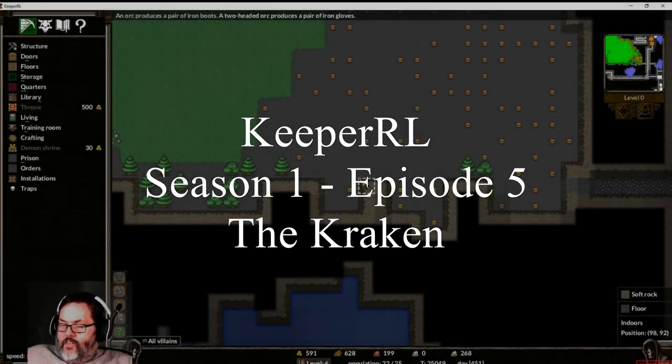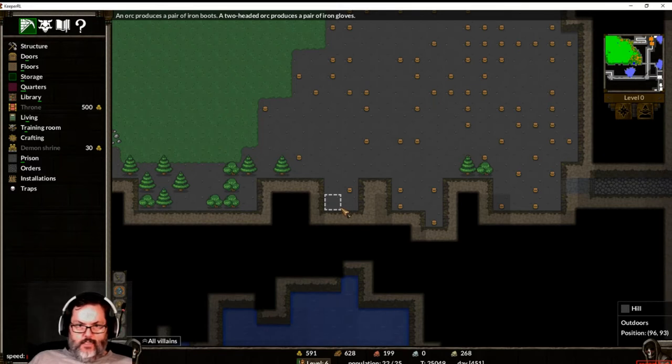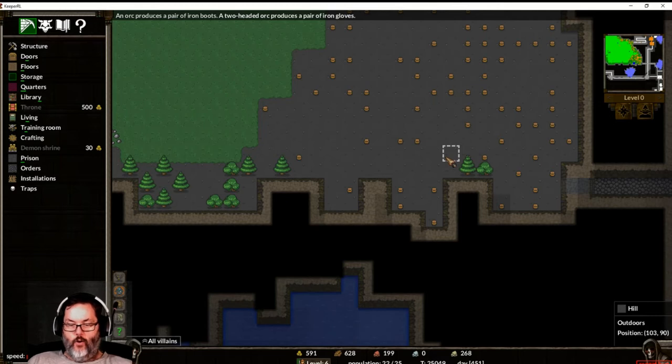Hey guys, RC here, back with Keeper RL. This is episode six, season one. Shoutout, I've been watching Krug Smash and some of his Dwarf Fortress short forts — that guy's incredible. Reg Wheatland, welcome to the channel — he might be a Football Manager guy, looks like a Tottenham Hotspur fan, so Tom T, you've got a compadre. That brings us up to 456 subscribers, so thank you all very much.